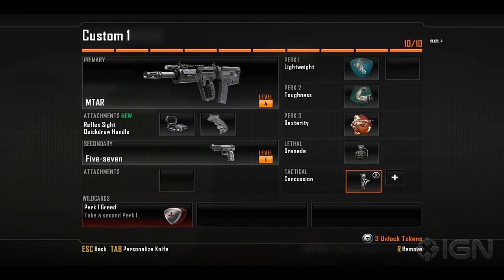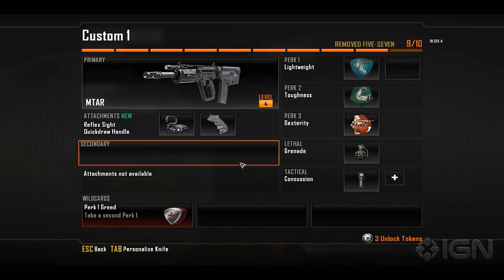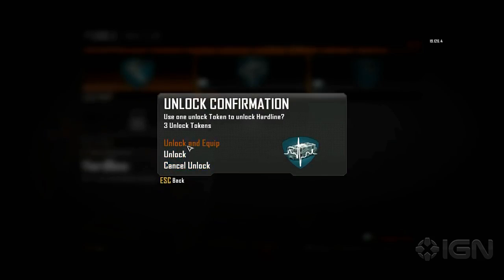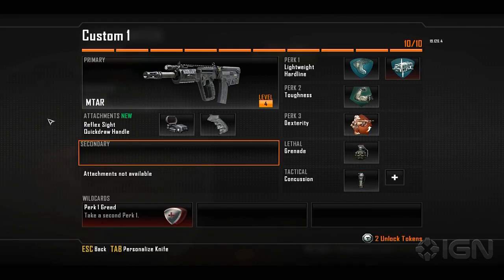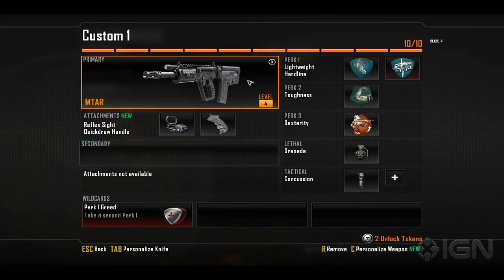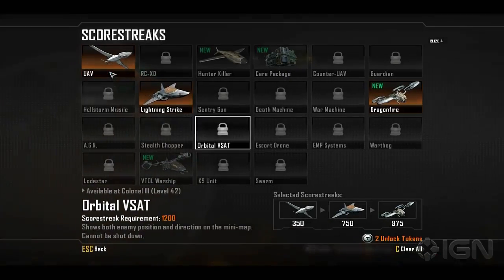I almost never switch to my pistol in the heat of battle, so sometimes I'll remove the secondary entirely. Then I take Hardline, which gives you faster score streaks. As you level up, you get unlock tokens. In the old Black Ops you earned cash to spend on what you wanted. This is more traditional — certain things are behind level restrictions, and even once you've reached the level requirement you spend a token to unlock it. They give tokens pretty liberally, so you can pretty much always get what you want.